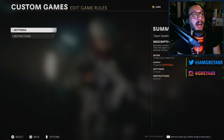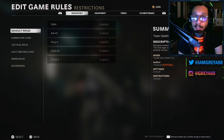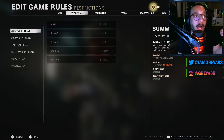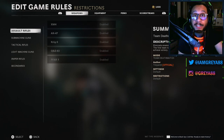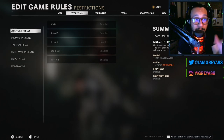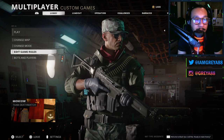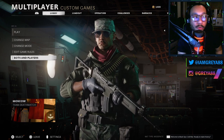If you go back to the custom game 'Edit Game Rules' tab and press Circle once, under Settings you have Restrictions. This is where you can enable or disable specific weapons, equipment, perks, or score streaks — whatever you're looking to set up specifically for your custom game, you can do it here.